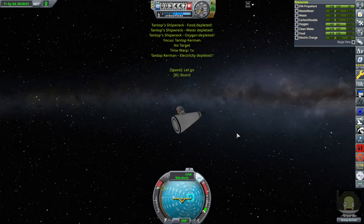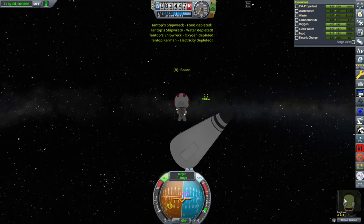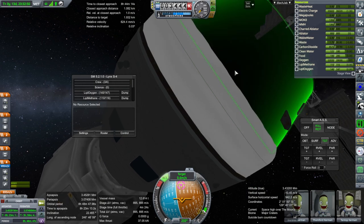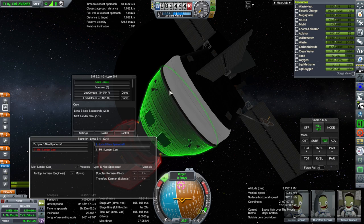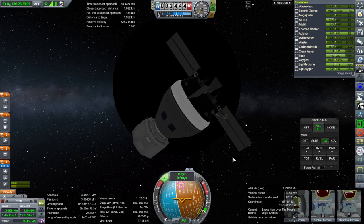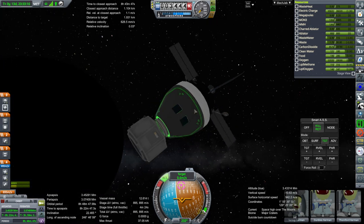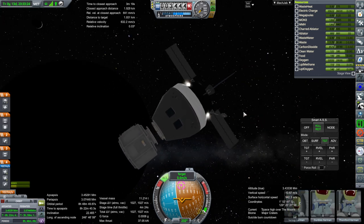Once we're in render range I'm going to just go right to it and have the Kerbal EVA - it's probably safer that way. Let's jump over to Tantop and immediately EVA Tantop. There's our craft. Tantop's an engineer. Grab - board - and transfer. So we've got a pilot, scientist, and an engineer here. And we have 895 meters per second, but that's with this lander can. The lander can doesn't have any supplies, so we're going to dump it right now. We'll have a little bit of trash around the moon, but I don't want to use the delta-v to do anything more. Undock and separate.